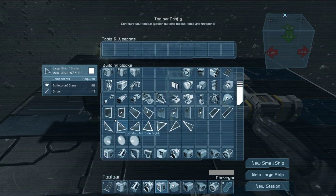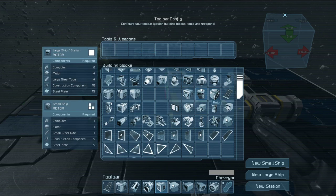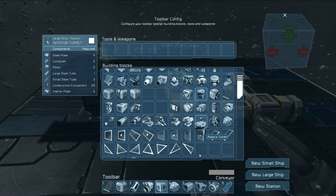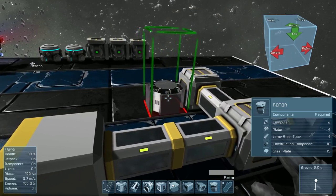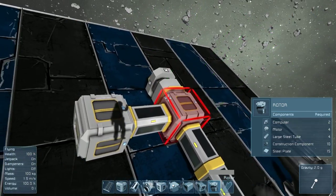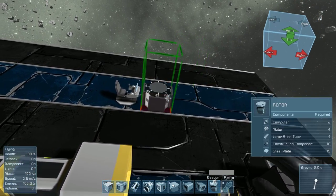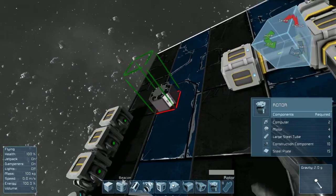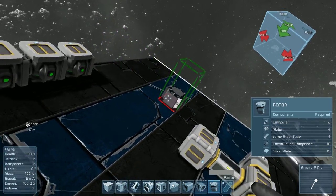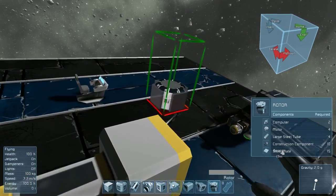I'm not going to explain glass because it's self-explanatory. The last thing I'm going to talk about in this tutorial is rotors. They're not too complex, but you do have to have a basic understanding of them to even use them. Rotors allow you to create cars, create turrets for vehicles that work on a separate gyroscope.